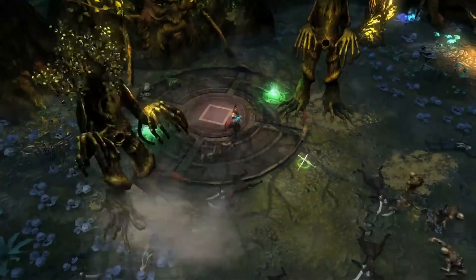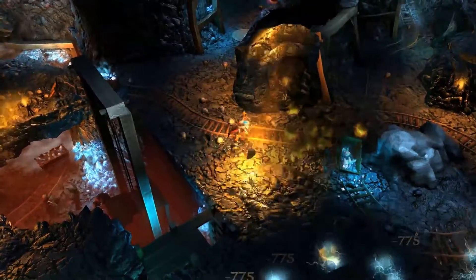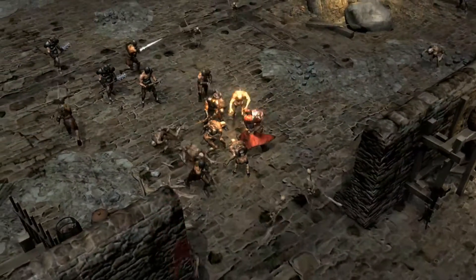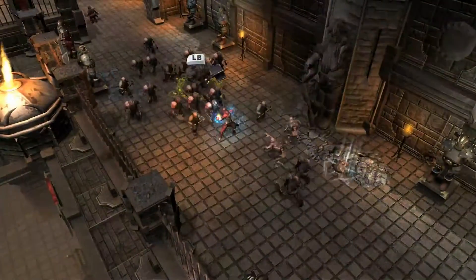To defend yourself, you will have access to a wide range of skills. Killing enemies or accomplishing side quests rewards you with experience points, allowing you to level up and gain skill points to improve your powers or unlock more powerful skills. Some of these attacks can be charged to increase their damage, extend their area of effect, or even change their behavior.